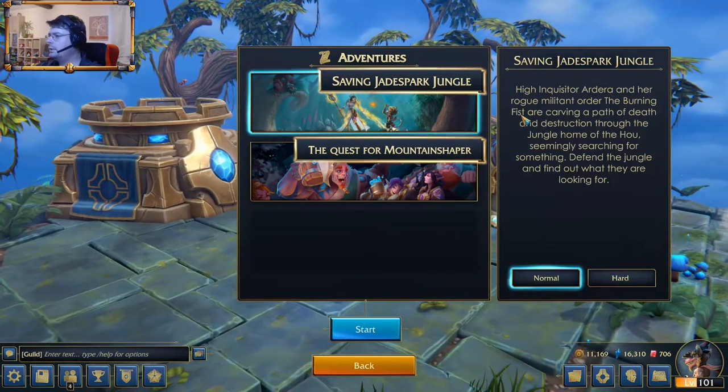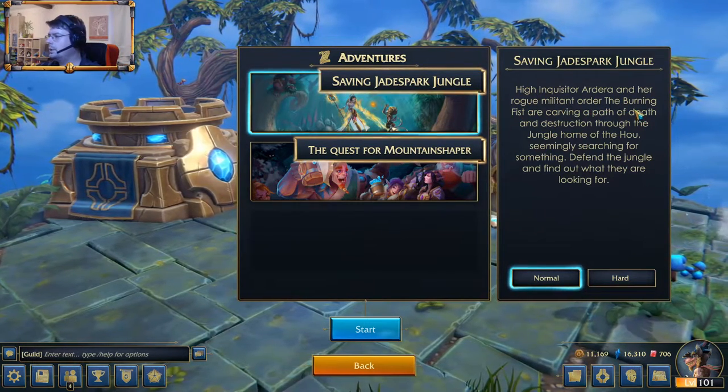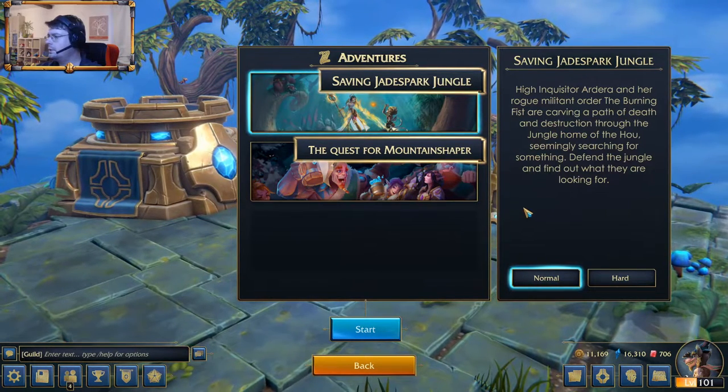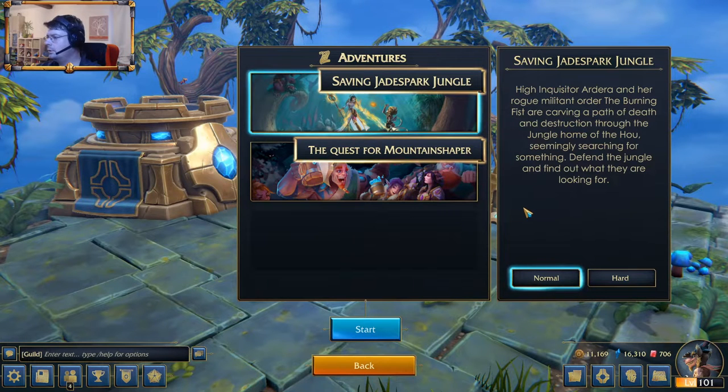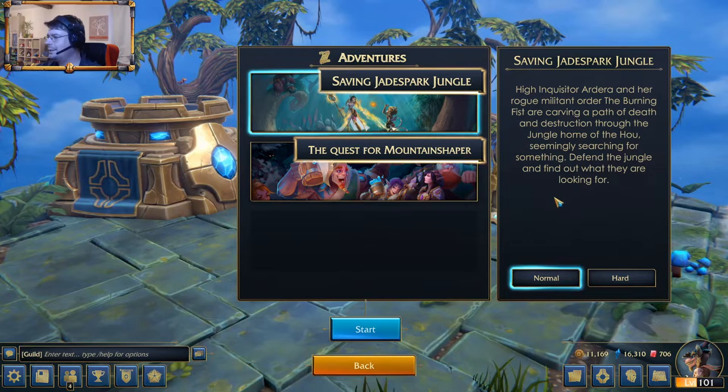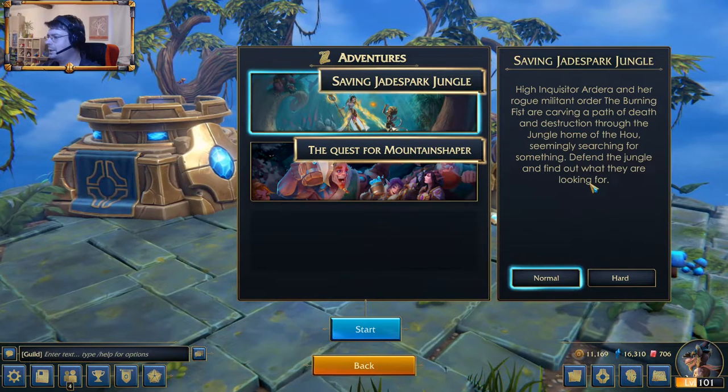High Inquisitor Ardara and her rogue Militant Order, the Burning Fist, are carving a path of death and destruction through the jungle, the home of the Ho, seemingly searching for something. Defend the jungle and find out what they are looking for.